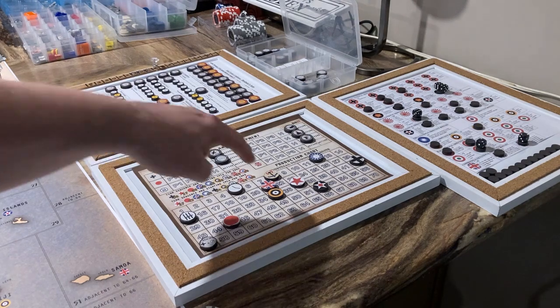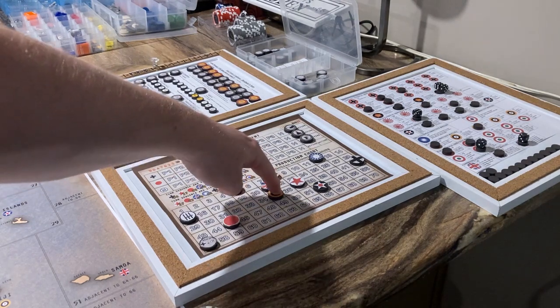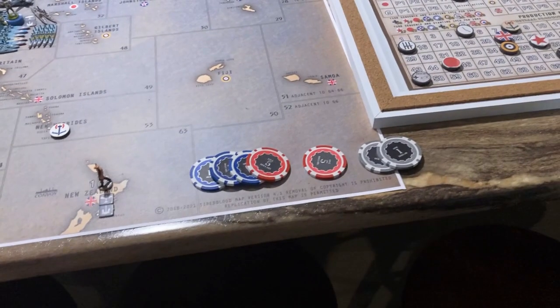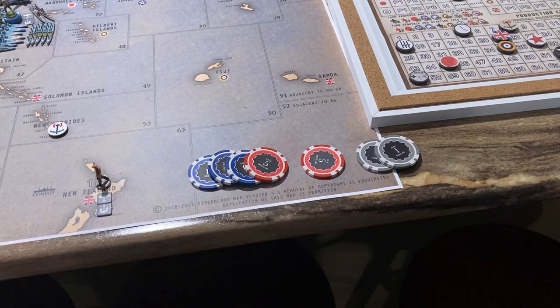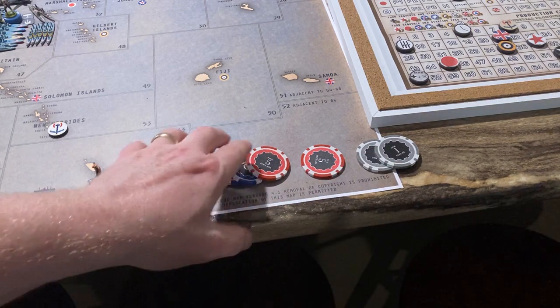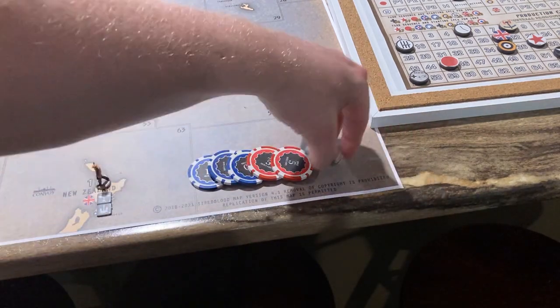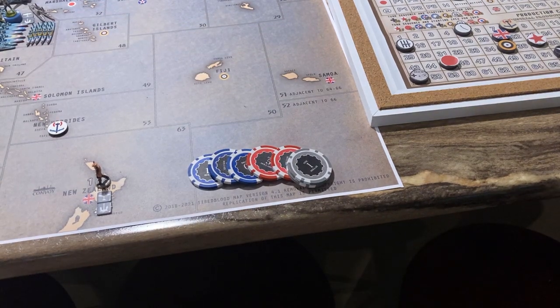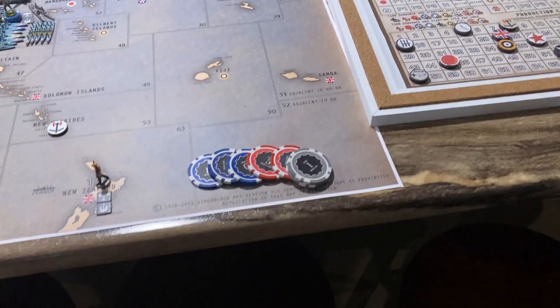Just real quick — money. Nothing's changed. They're at 35 IPCs, so that's going to be their base amount. They get two bonuses: because they liberated El Alamein and control Egypt and Transjordan, they get a plus five; and because they control Iraq, they get two more. So they have 35 plus 7, equaling 42 IPCs to spend for next turn. There are no convoys on the board.